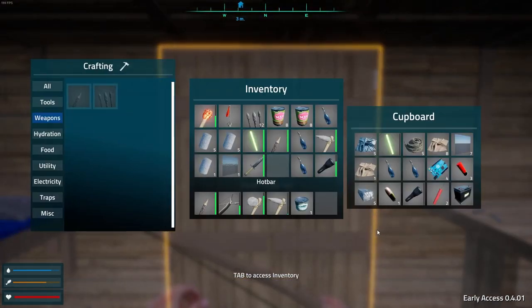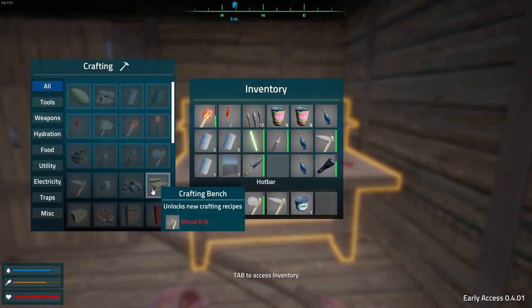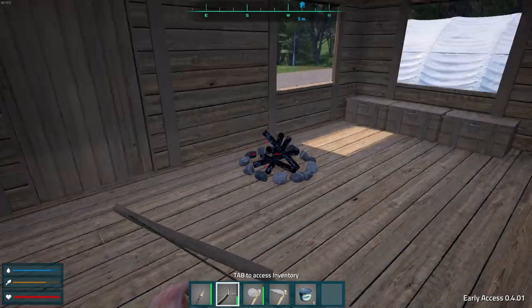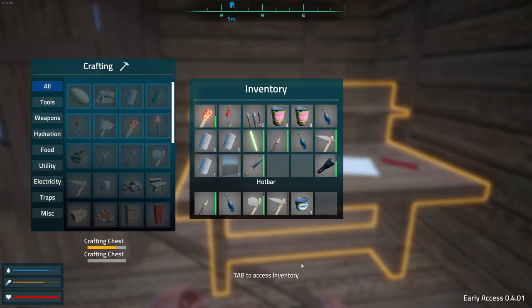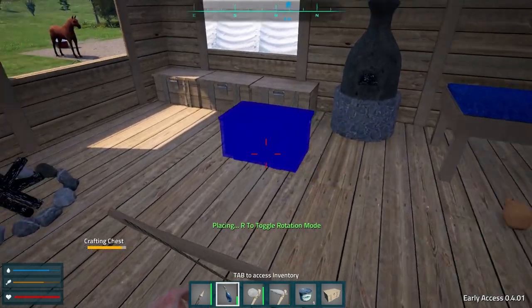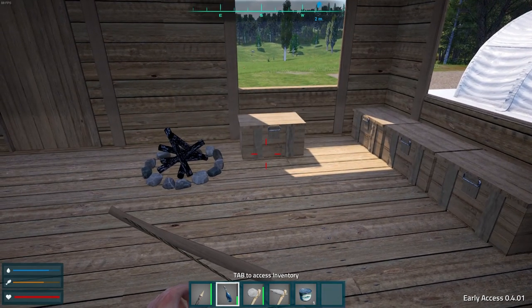Yeah, I need more room, I need more storage boxes. What does it take to craft another box? Four wood. All right, let's grab some wood real quick. I'm gonna make two actually.